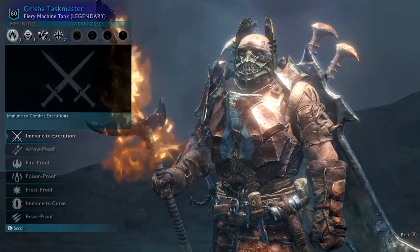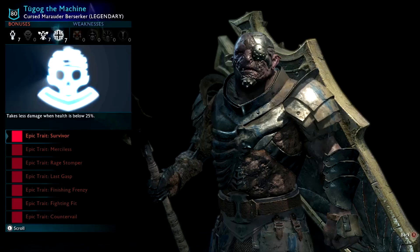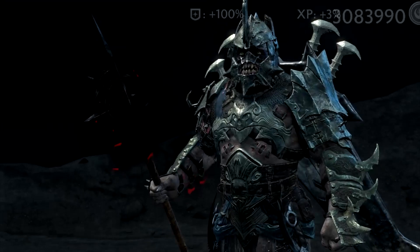Grisha Taskmaster — another tower-looking dude, he's got some fire on him. Enraged by Caragor, so be very careful about taking a Caragor in. Tugog the Machine — the machines are really cool orcs, they just keep cheating death and come back with more mechanical parts. He looks really cool. Maku Blackthorn — again a tower-ish looking dude, very scary. Enraged by Caragor. Pretty standard.